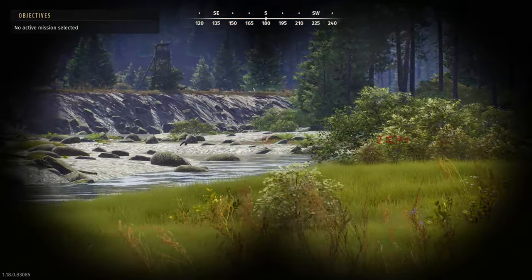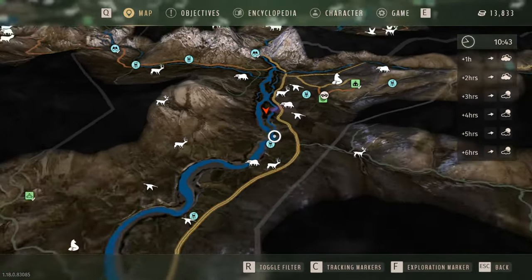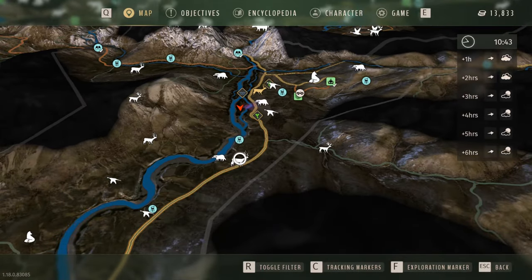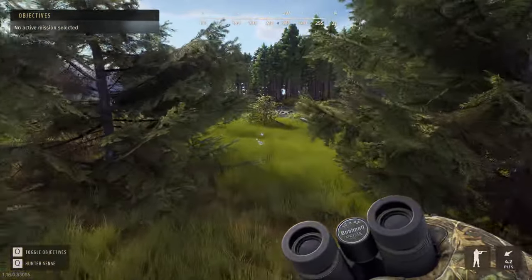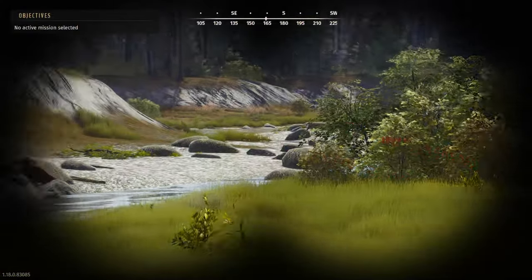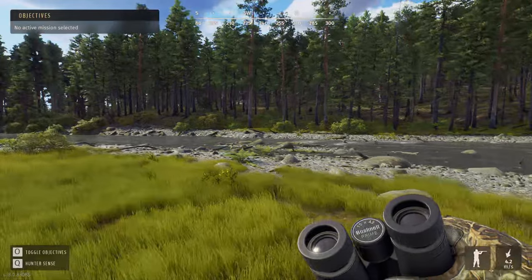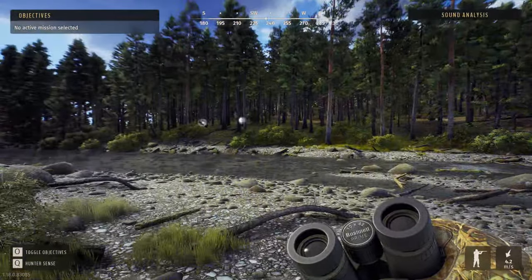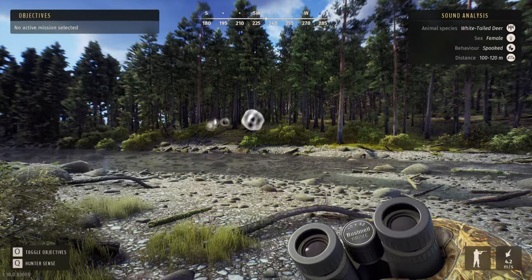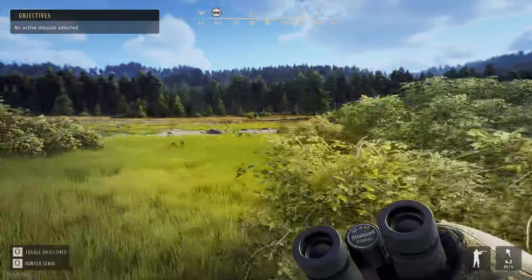That herd might be somewhere else, probably along the same river just further down. They've got another need zone further down so they're probably down there - as long as they're not just back here where I can't see them. Yeah, I think we're pretty safe. White tails spooked - no big deal, we'll bump into them a little later. I'm gonna move back to the other side.